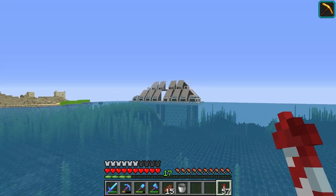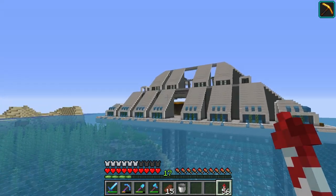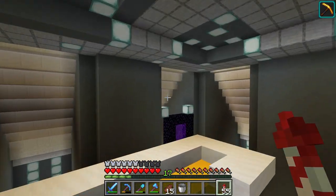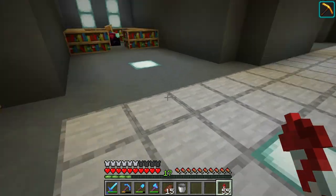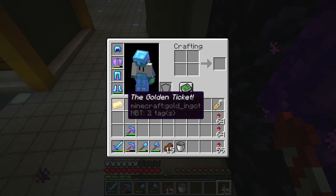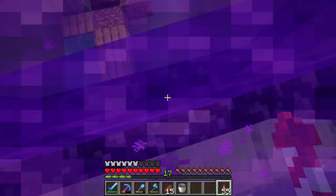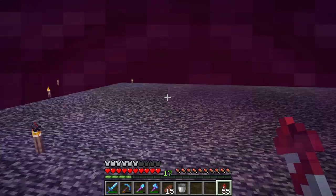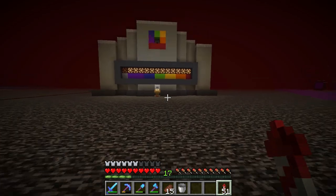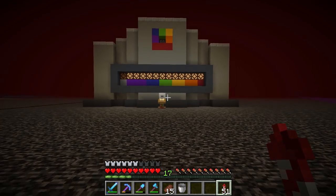Starting today's episode off, we actually need to head to the nether for two different reasons. Number one, Mumbo made a new machine in the nether and I want to go check it out. On top of that, I have something very fancy to show you guys. I still don't have my own portal. All right, so I have a golden ticket — I got it first try while I was streaming the other day.